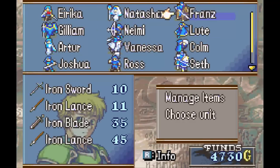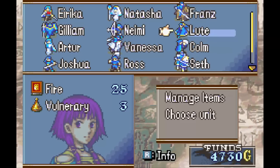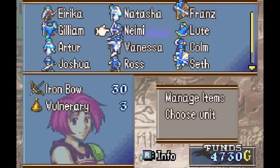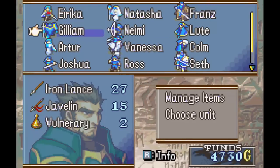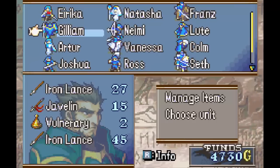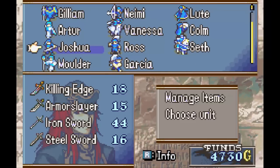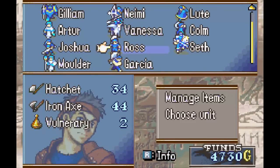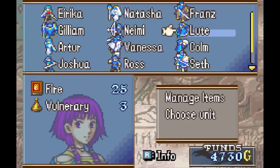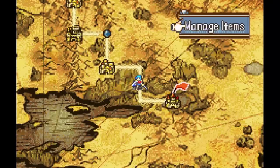Or I could just try using the iron blade for a while. I don't know if I'll need to get a fire tome, but I probably should. I think I'm good on arrows — yeah, I should be fine on arrows, so I won't worry about that. Gilliam — maybe I should give him a lance, I have a second one after all. Artur, you're fine. Vanessa, I probably won't use you, to be fair. May not use Colm either. Joshua, definitely I'm going to use you. Ross, you should be fine. I think I literally just need a fire tome and a heal staff — okay.